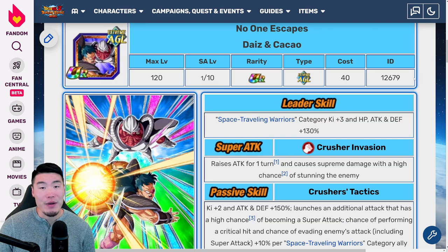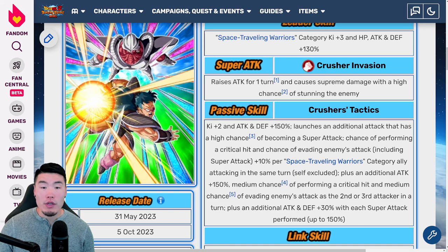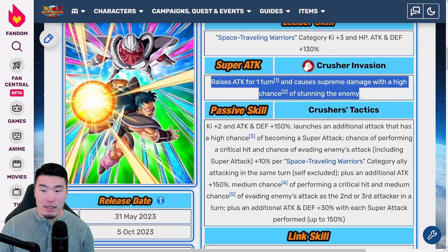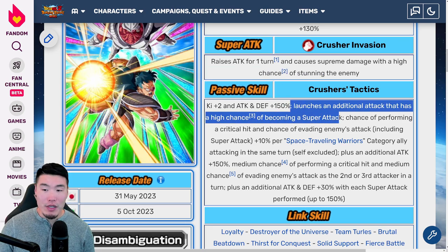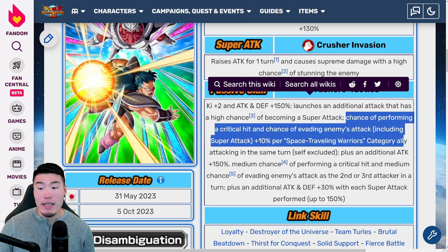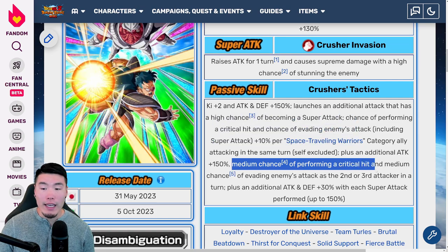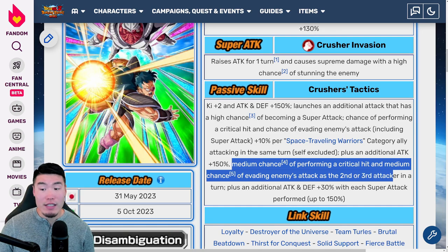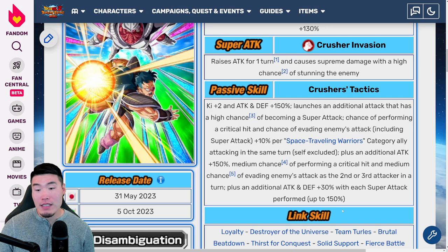Let's talk about these banner units, which are actually very impressive. Starting with Days and Kakao: leader skill is Space Traveling Warriors category key plus 3, HP Attack and Defense plus 130%. Super attack raises attack for one turn and causes supreme damage with a high chance of stunning the enemy. Passive is key plus 2, Attack and Defense plus 150%, launches an additional attack that has a high chance of becoming a super attack, chance of performing a critical hit, and chance of evading enemy attacks including super attacks, plus 10% per Space Traveling Warriors category ally attacking in the same turn — self-excluded. Plus an additional Attack plus 150%, medium chance of performing a critical hit, and medium chance of evading enemies' attacks as the second or third attacker in a turn. Plus an additional Attack and Defense plus 30% with each super attack performed up to 150%. They just do a little bit of everything — dodge chance, crit chance, multiple supers. Just really, really good.